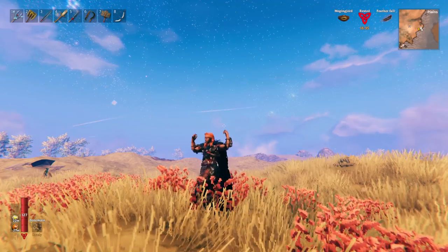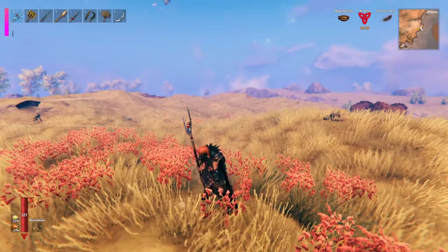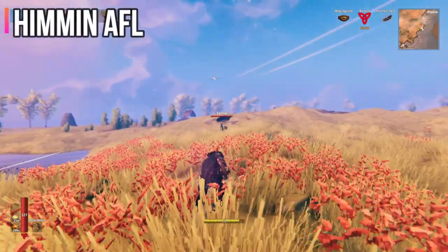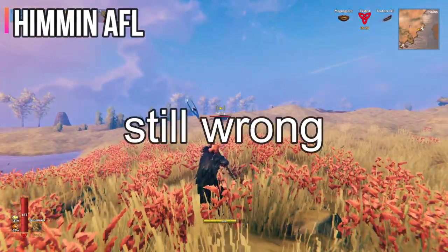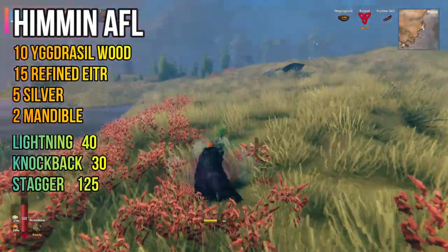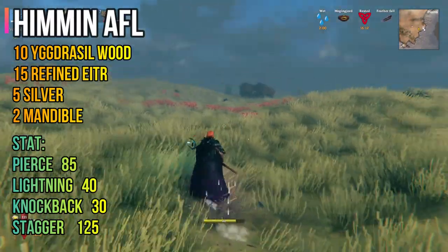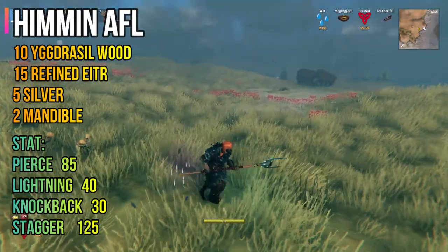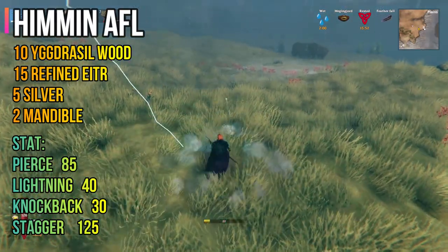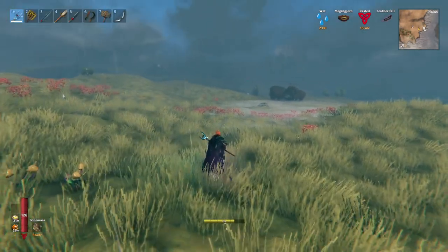In this video, I'm going to show you all the physical weapons introduced in the Mistlands update, starting with the Hemen Effel. The required material is on the screen right now. This weapon has an elemental attack of lightning. This item is considered a polearm. Other than the regular three-stab attacks, it has a main attack just like the other polearms — a swish attack, I call it. Just like swishing everybody in a circle.